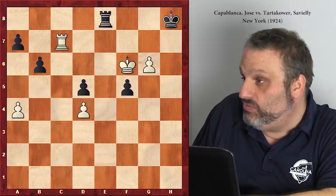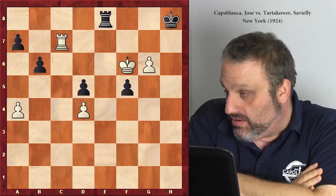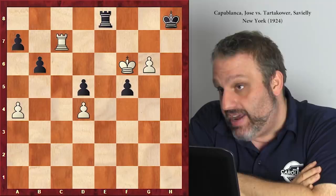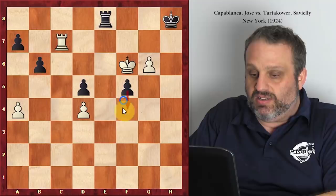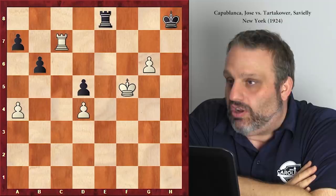Now what did white do? If I was looking at this with my old teacher Gregory Kaidanov, he would say white is winning, and his reasoning would be black is down a king - that's the worst piece to be behind. White's king is pretty active. Capablanca played king takes f5 because black only has one hope, and now like most of you in this room, he has no hope - king takes f5.